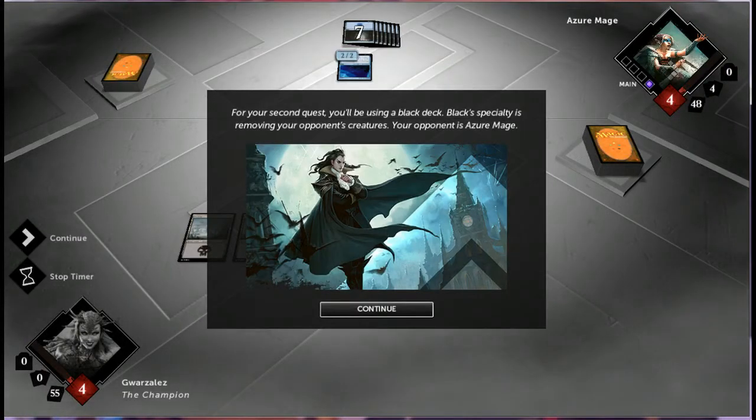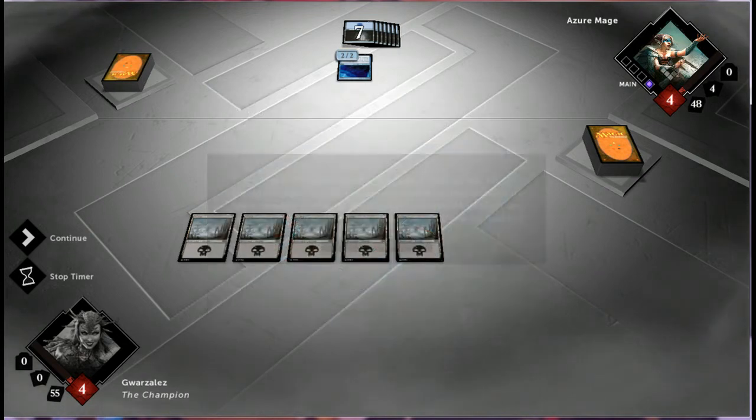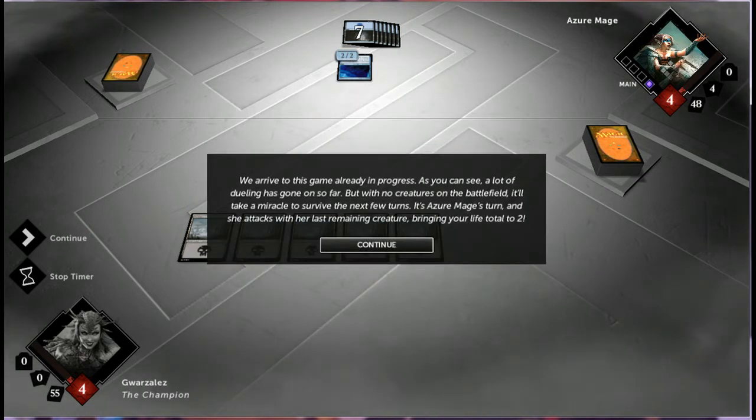For your second quest, you'll be using a black deck. Black's specialty is removing your opponent's creatures. Your opponent is Azur Mage, so blue. You arrive to this game already in progress — a lot of dueling has gone on so far. But with no creatures on the battlefield, it'll take a miracle to survive the next four turns.